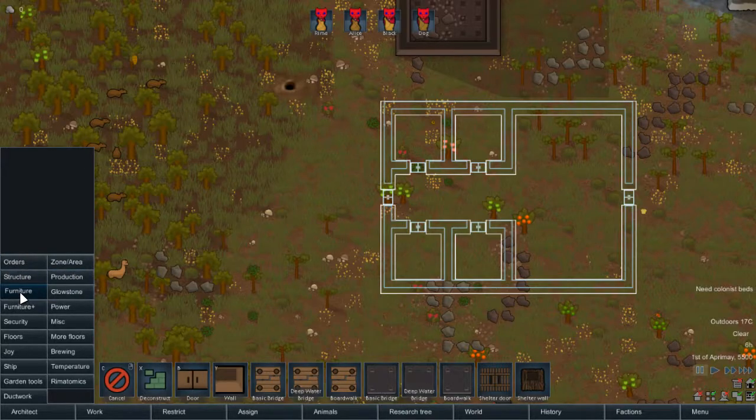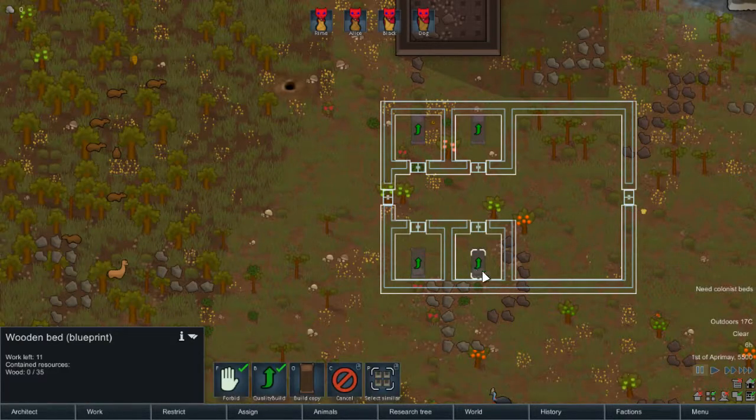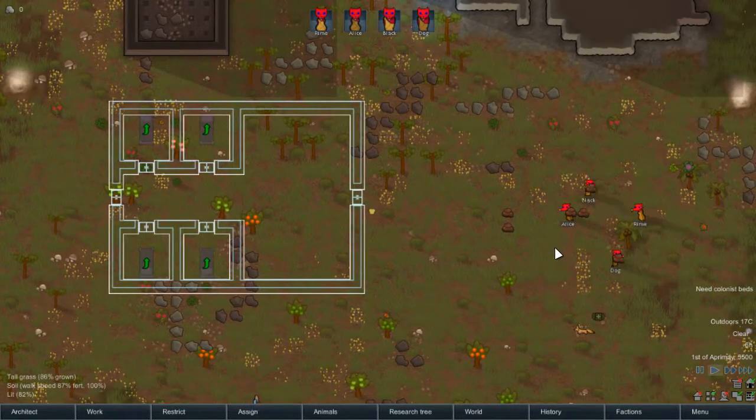Where is the furniture? The beds. What to get started with - while I build, let's go with good. This is the initial setup.